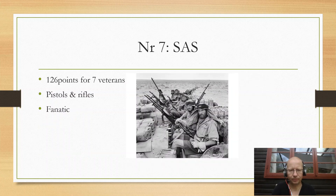Seventh place: the SAS for the Brits. You pay 126 points for seven veterans. They are expensive, but they all come with tough fighter and they have rifles and a pistol, and they are fanatics. They also have extra rules like 'behind enemy lines' and 'Who Dares Wins' — some extra rules that are a benefit, but not a massive one in close combat.